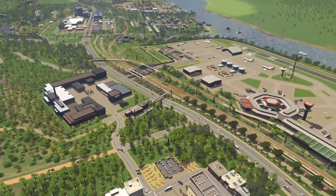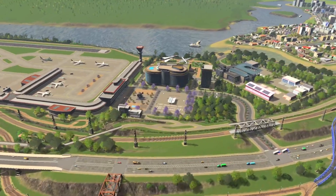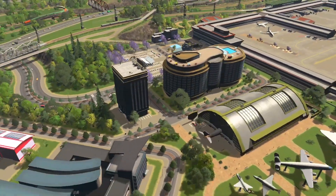Let's go ahead and check out the entrance. It's a nice road with trees as you enter, parking, a few hotels, the airplane museum, the headquarters, and the three helicopter stations.